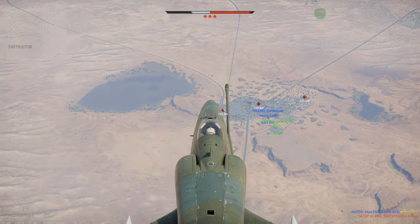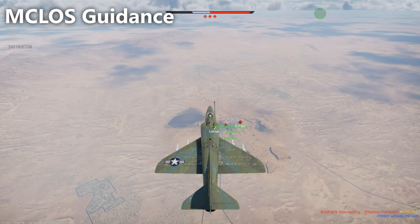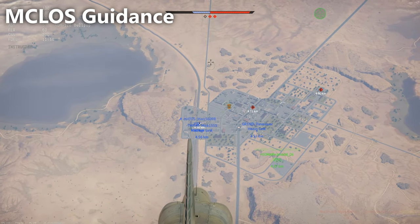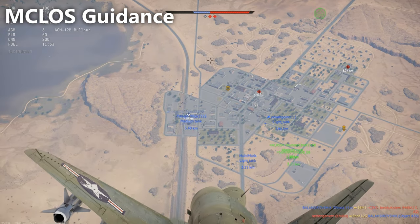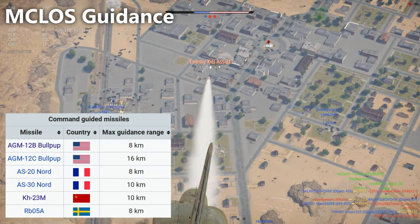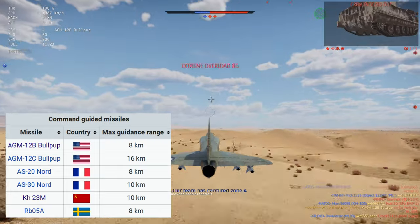First off we have MCLOS missiles. These are abbreviated for Manual Command to Line-of-Sight, and they require the arrow keys on your computer to guide the missile, which can be very annoying. They're pretty much useless — getting used to them and actually being able to use them effectively will take a while. Here's the list: there are six different types in the game, two American and two French ones. That's the missile I'm using in this video.